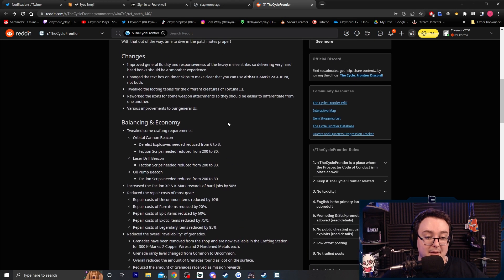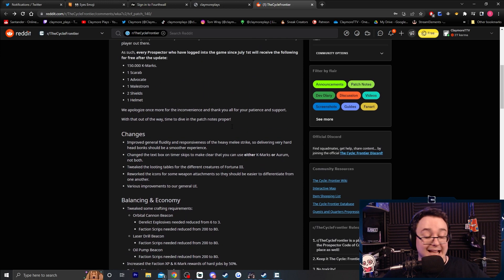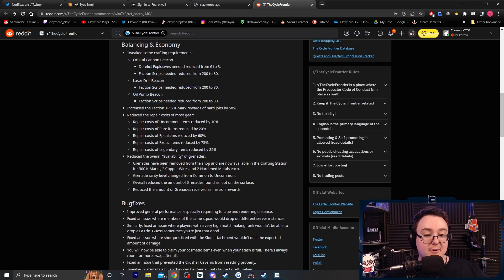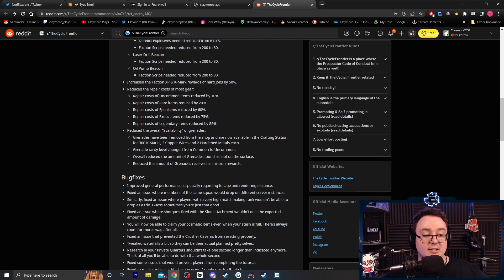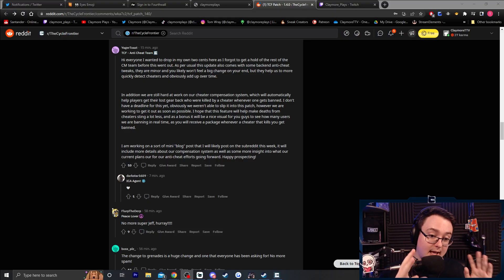Overall, this is a very, very big patch. I am sad to see there is nothing regarding armor — I was really hoping there'd be something about that, hopefully it comes in the next patch. But I'm very happy with a lot of these changes: beacons being cheaper to craft, hard jobs giving more rewards, exotic and legendary items being less expensive to repair, and grenade availability being heavily reduced.